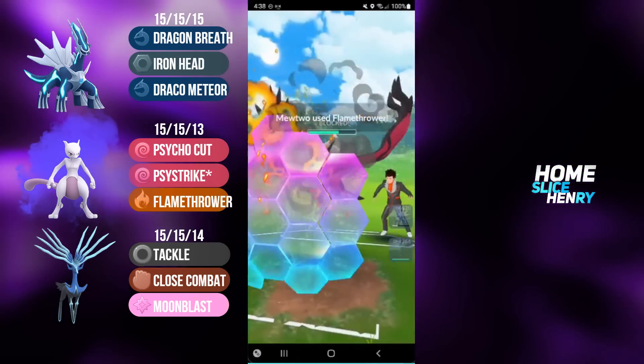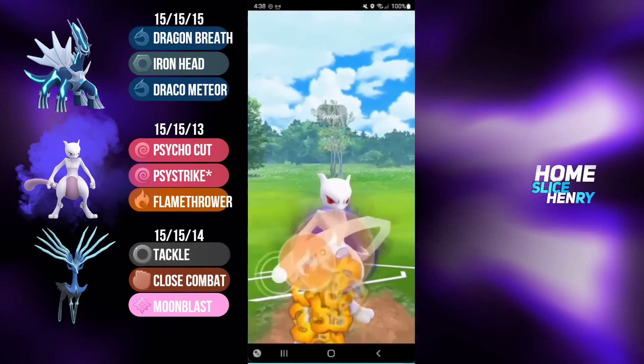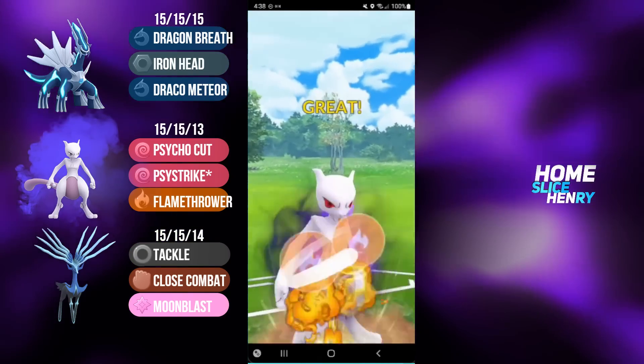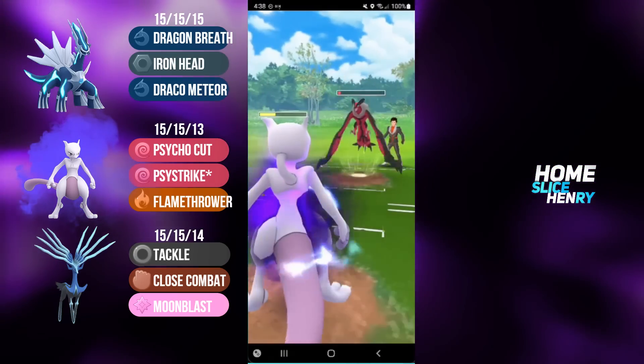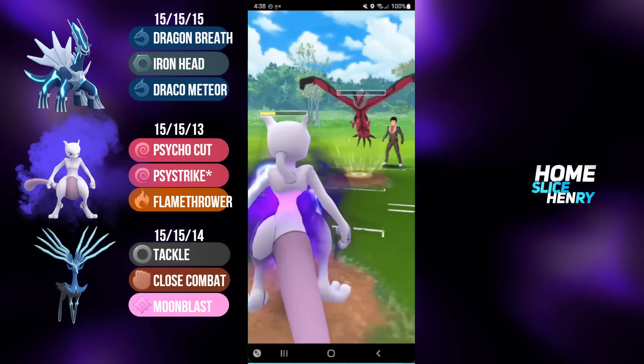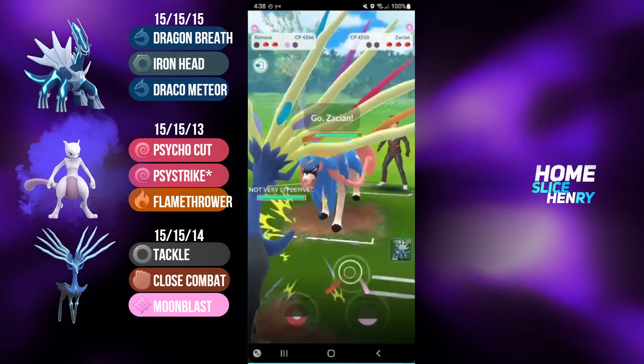I'm going to fire off the Flamethrower. Flamethrower gets the shield from Yveltal. Opponent over-farms and plays into a CMP tie that they lose. Let's go. Flamethrower does massive damage. I'm going to let this go and then bring in Xerneas, because now that shields are down, Xerneas can unleash its might.